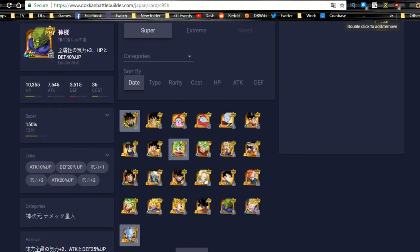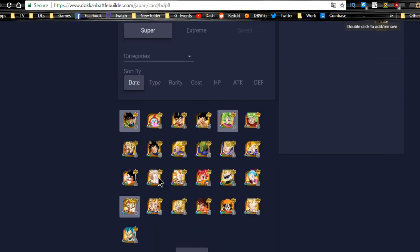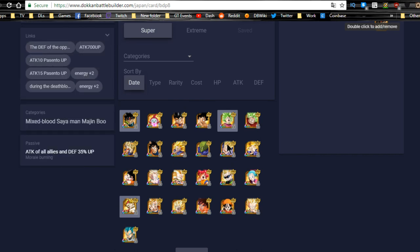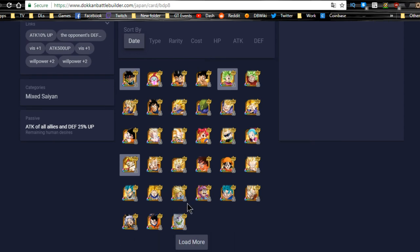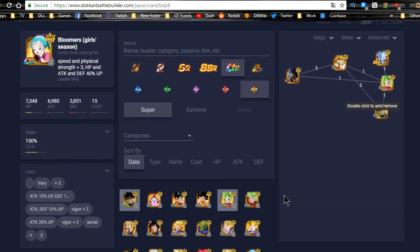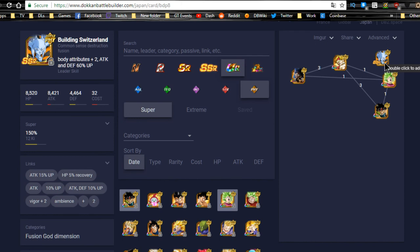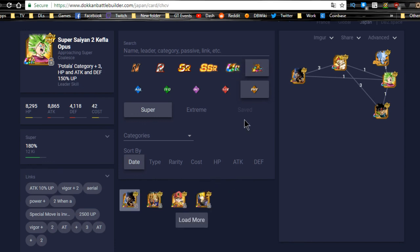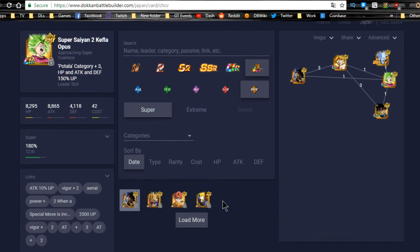You could also swap Bardock onto rotation and replace the Vegeta with Super Vegito, SS3 Gotenks, LR Vegeta and Goku, Trunks as a great support unit, Vegito Blue, or the Gohan with the nice attack buff — lots of choices. I'd definitely keep the Ki orb manipulators especially if running LR Trunks, since you want those additional orbs to hit 17 and 18 Ki. With four LRs total on monophysical super, you definitely want those Ki orbs.